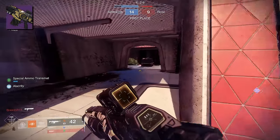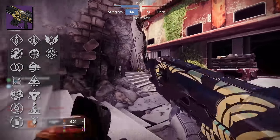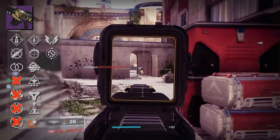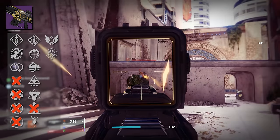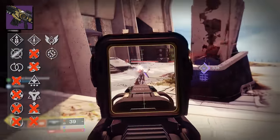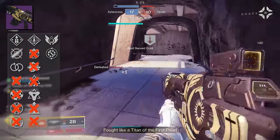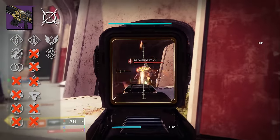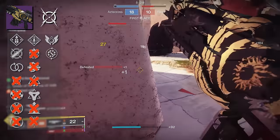We have lost a few perks from Summoner back in Season 16. In the third column, we lost Moving Targets, Range Finder, Heating Up, and Compulsive Reloader. In the fourth column, we lost Elemental Capacitor — though that essentially just moved to column three — and also Focus Fury, Multi-Kill Clip, Harmony, and Wellspring. Honestly, I'm okay with losing those traits. Maybe Moving Target would have been nice to keep, but the new additions are much better.